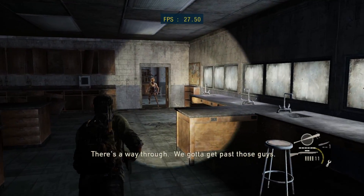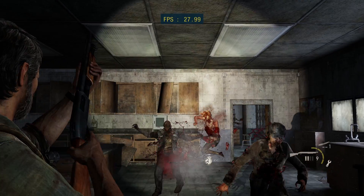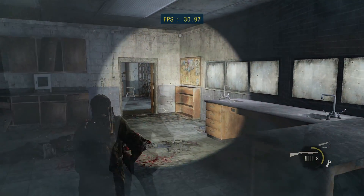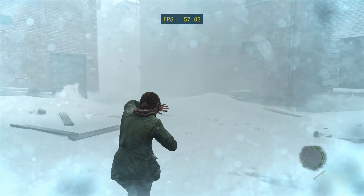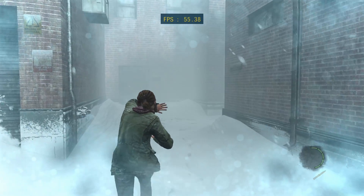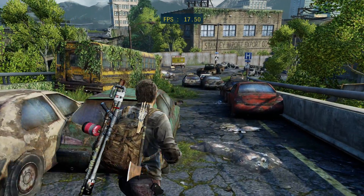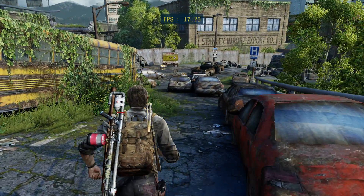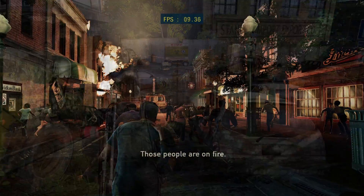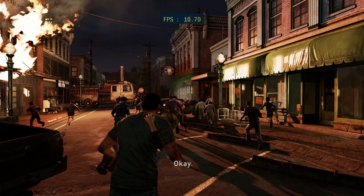In terms of general performance, as you've probably noticed in the footage, this patch has me sitting around 20 to 30 frames per second fairly consistently in 1440p with an 8700K running at 4.9GHz, although there are many places where things push into the 30s and 40s, and even a couple of spots where I get into the 50s briefly. On the flip side, some areas of the game are still very demanding even with these effects bypassed, so things do drop down to the high teens from time to time, and even down to around 10 frames per second in a couple of brief spots, like you see here in the prologue.